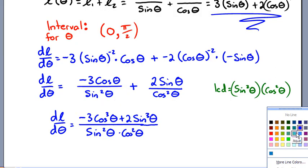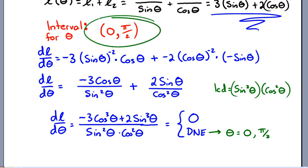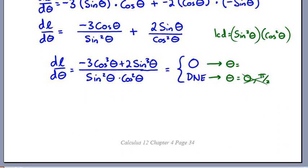With the common denominator, dL/dθ equals, in the numerator, negative 3 cosine cubed theta plus 2 sine cubed theta, all over sine squared theta times cosine squared theta. For critical points, we check where this breaks or equals zero. It breaks when sine or cosine is zero — that would be at 0 or pi over 2 — but those are outside our open interval, so they don't count.